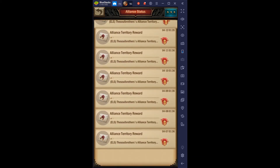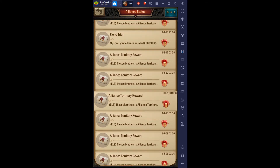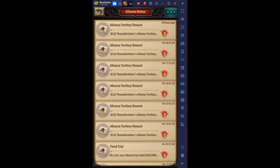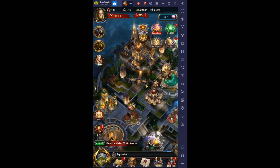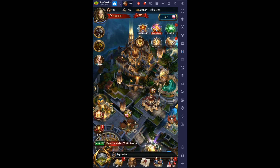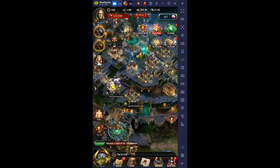Counting again: one through thirteen packages. So we have thirteen, which is about two million of each resource — two million wood, two million of everything. We need four million total, so between now and then, gathering every day should get us there. I might have to use some for other things, but that's probably what I'm going to do — save up those resource packages.